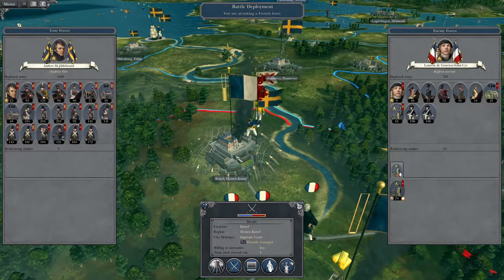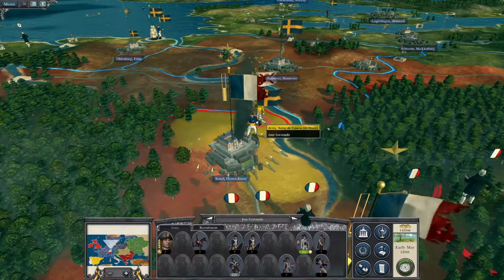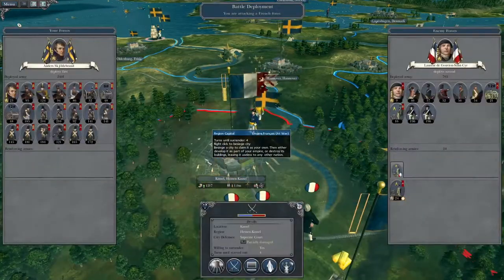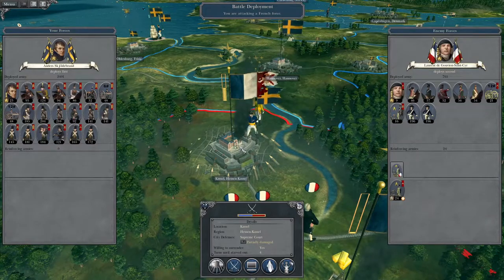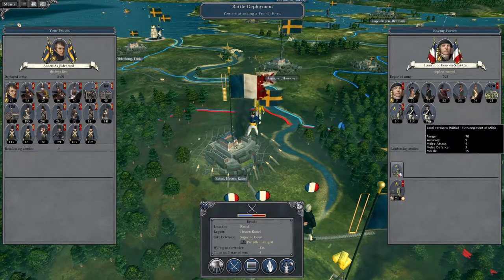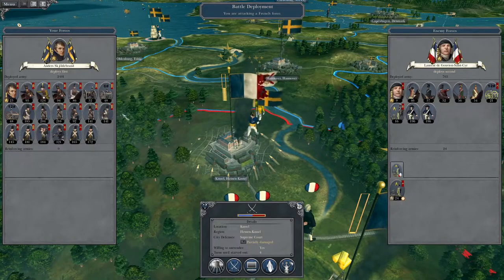To pick up where we left off, we are fighting around Castile. Thanks to a bit of shrewd political maneuvering — pretty much bribery — I have paid the Spanish for peace. So this force that could have caused us quite a few problems is now at peace with us; they will not interfere with our invasion of Castile and will be teleported back to their own territory. We've got the general, a chunk of cavalry, a couple of bits of infantry, and a unit of guard artillery coming in as reinforcements — but nothing that will stop Mr. Skaldebrand.